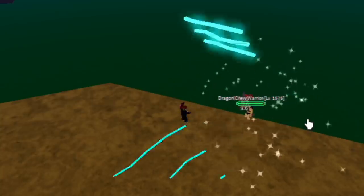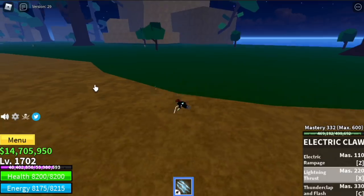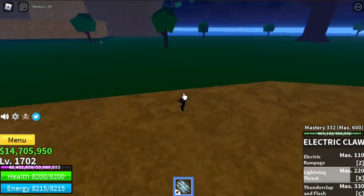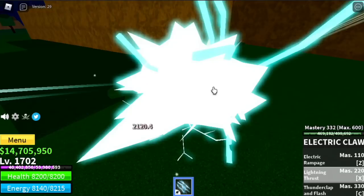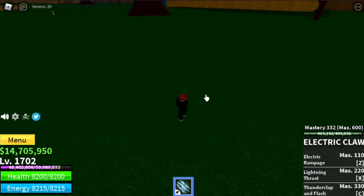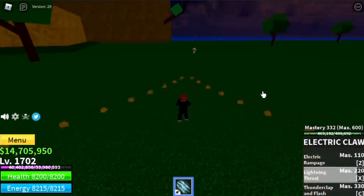I suggest you master the range because not hitting an enemy while in PvP will leave you open. For the second skill, we have Lightning Thrust, unlocked at mastery 220. The first thing I notice is it looks like it's charging. I checked the damage when I hold the X skill — charged — and the damage is 2,120. I also pressed X without charging, and the damage is still the same. So it doesn't matter if you hold it or not, as long as you hit your enemy.